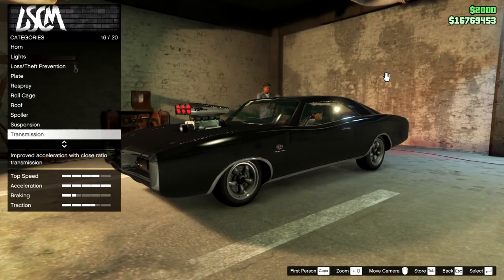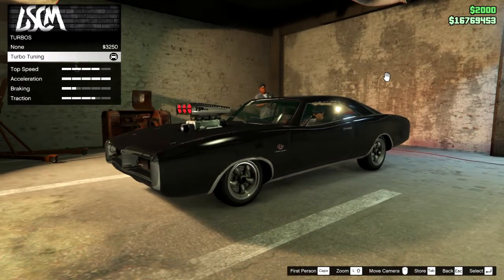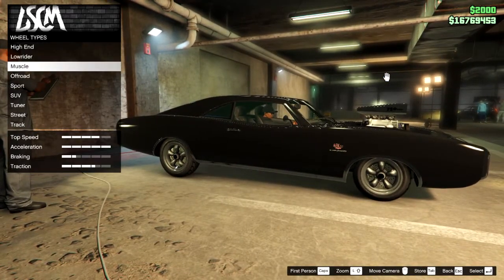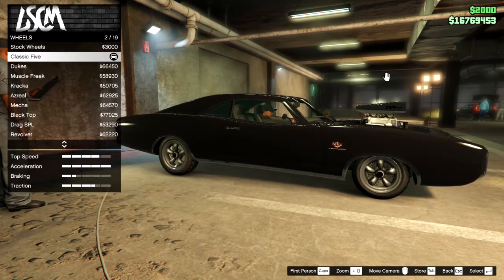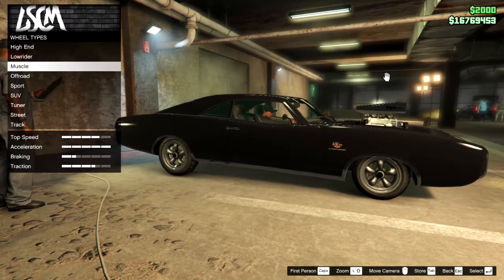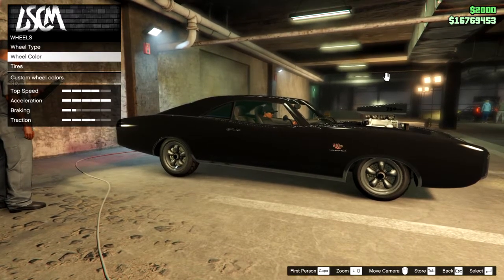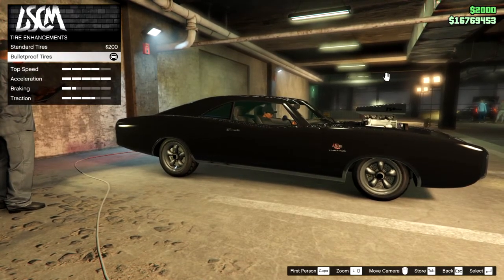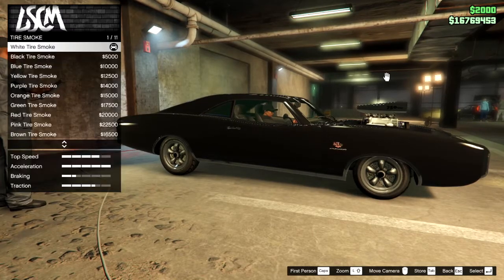Transmission is upgraded, turbo is upgraded. For wheels, go to muscle and chrome rims and get the classic 5. No wheel color of course on chrome, no tire design, bulletproof tires just in case, and tire smoke is white.